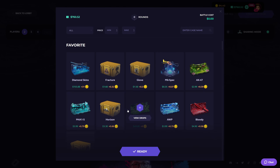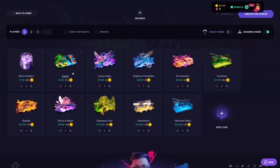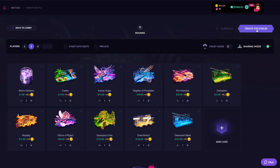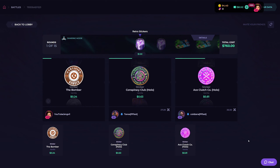I'm heading to battles — sharing mode is the big new thing. We're doing some crazy shared mode battles today, maybe a big one. You can lose of course, but you don't wind up with zero money like other battle situations. We've got Retro Stickers to Exotic, Icarus Hope, Depths of Poseidon, Pro Investor, Exclusive Royalty — a major. Going three-way sharing mode, and that is an all-in battle, one big juicer.